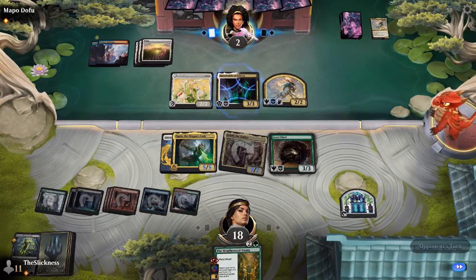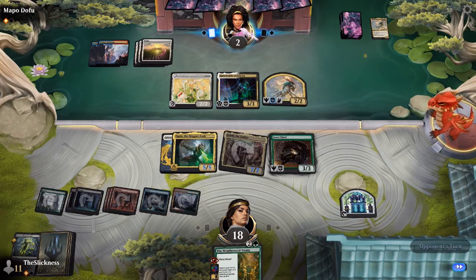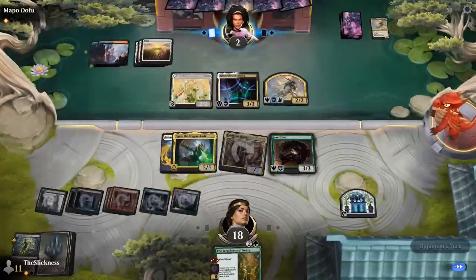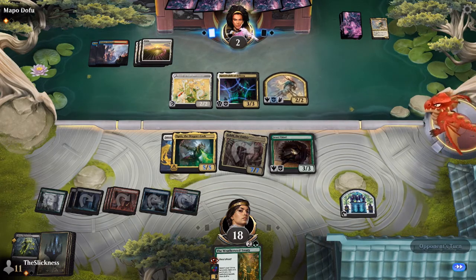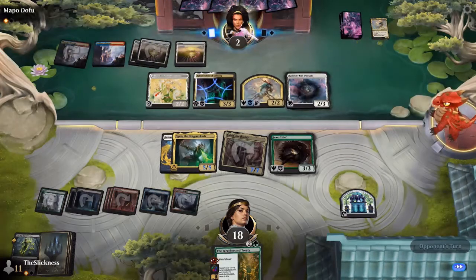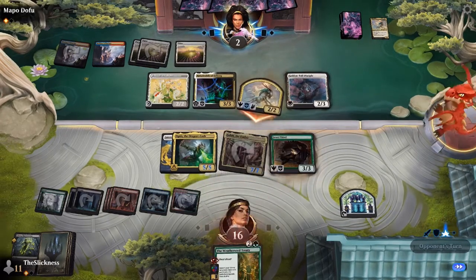Andrew is staring down 14 power of trample next turn. He's saying 'that's a lot of trample, what can I do — I need to kill everything now.' Take Up the Shield might be enough. What he really wants off the top is a legend — it's a land. A legend off the top would have been quite the spectacle. He has 10 toughness on board plus two lifelinks, so effectively 12 toughness or 12 life against 14 power trample.